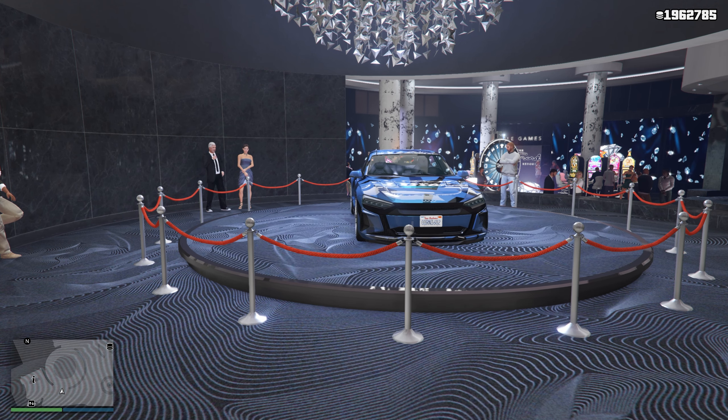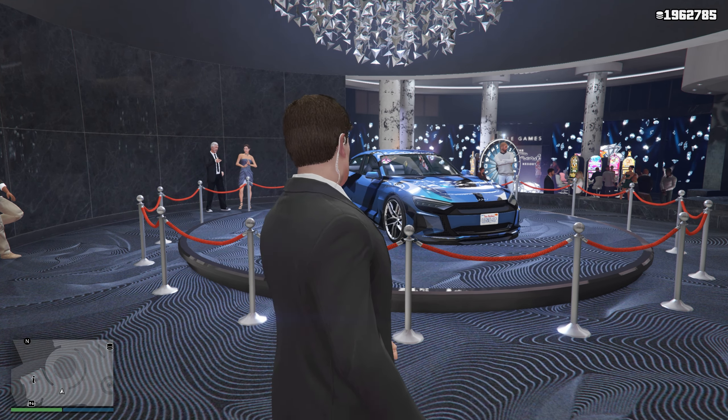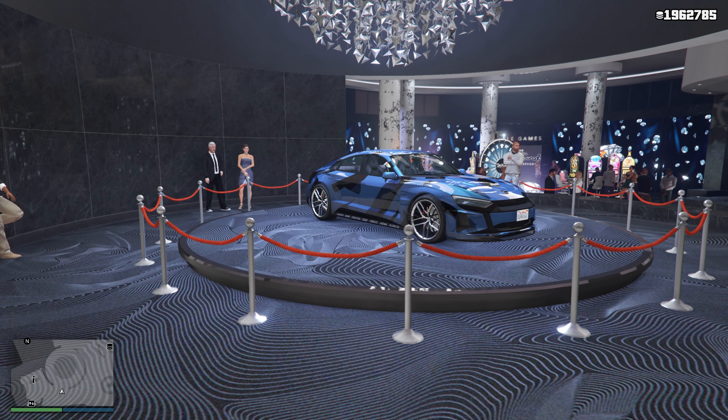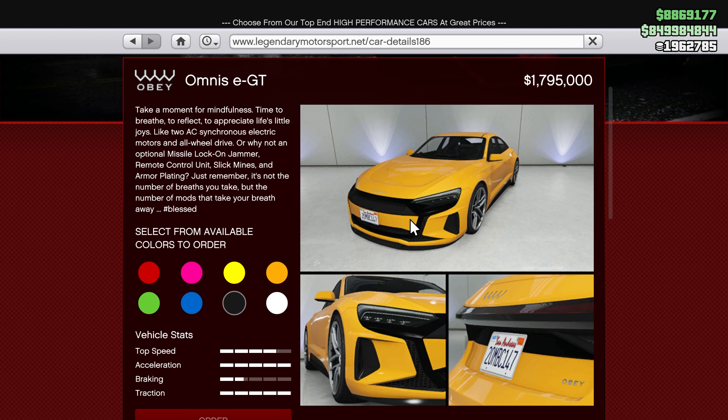This week's podium wheel is the Omnus E GT. This is actually not an old car, so it's really nice to have. You can purchase it from Legendary Motorsports for a price of $1,795,000. It has a really sleek look, especially the front with its lights, and the back taillights also make the vehicle look really sleek.